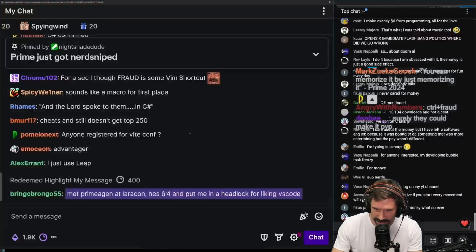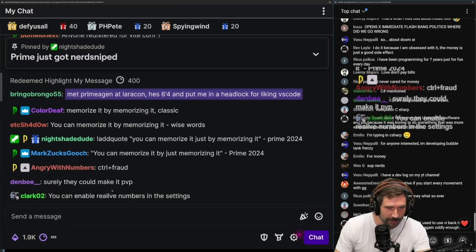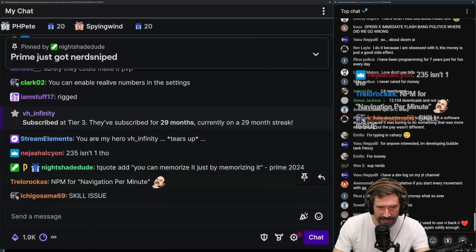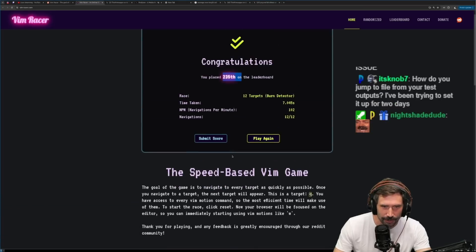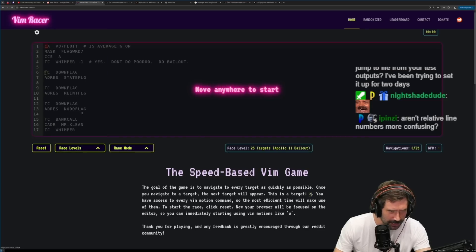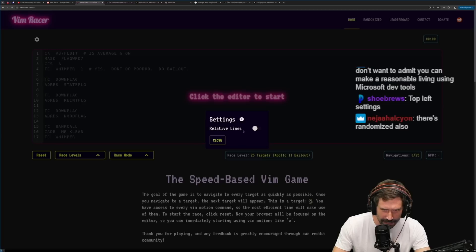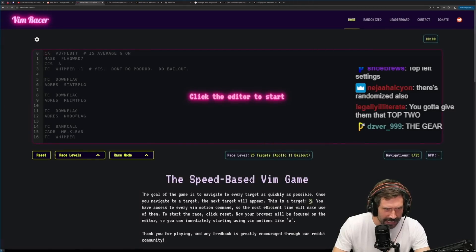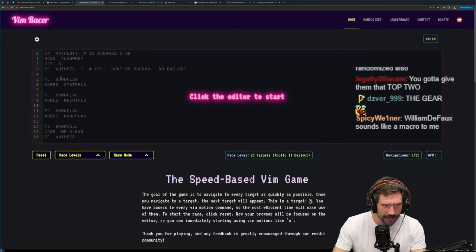You can enable relative line numbers in settings. Good - I appreciate that. This is actually kind of cool. So there's other levels - race levels, target, Apollo bailout. So hold on, you're telling me I can also do settings? Change stuff? Relative lines - yes, I want that one because I struggle without relative lines.